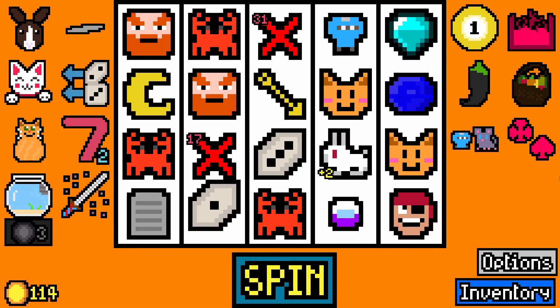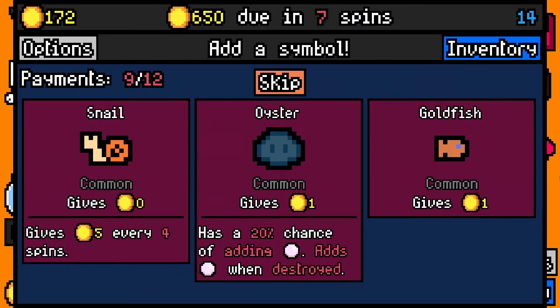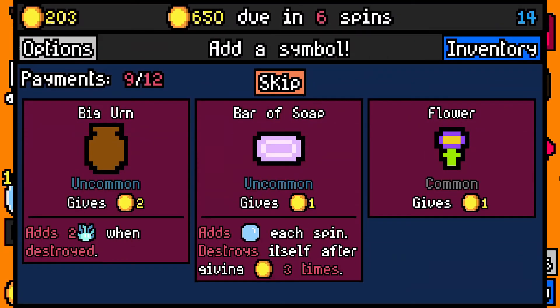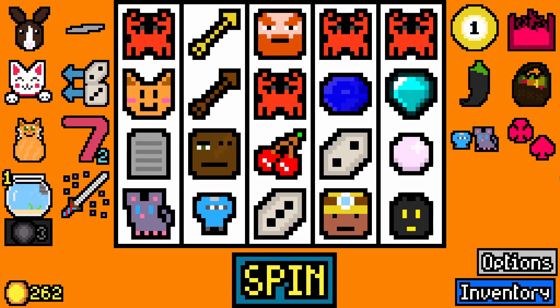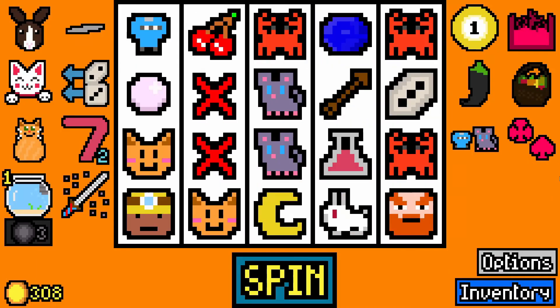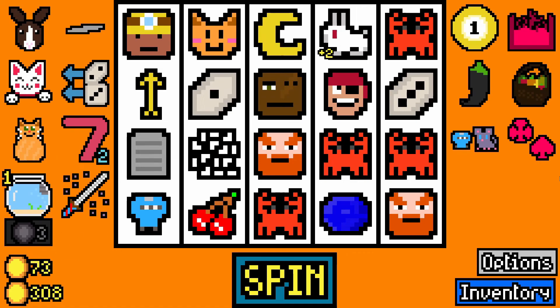I'll take a buffing capsule as tempting as Midas Bomb is. Goldfish for the Goldfish Bowl, and me being a Goldfish Brain. Big N doesn't help me — I will skip that. Bartender is tempting, but no — I'm going to take Void Creature because it will just pop. M equals seven — that's my third one. If it rolls... it did not roll in.